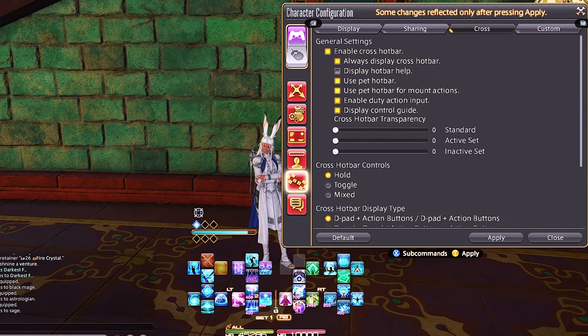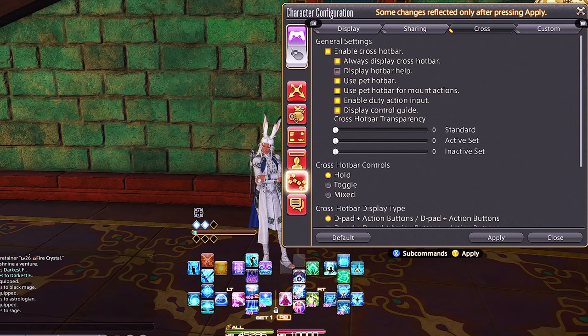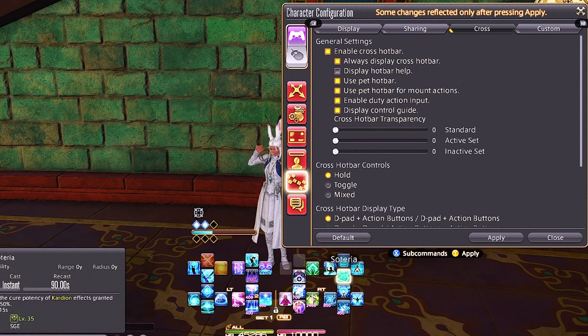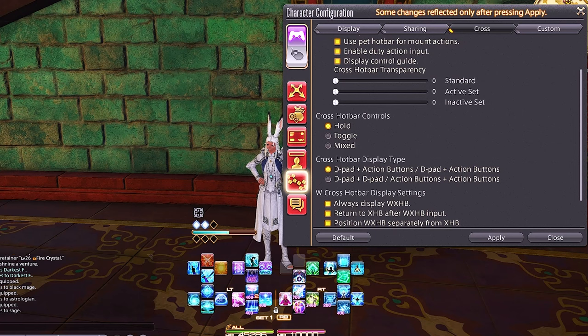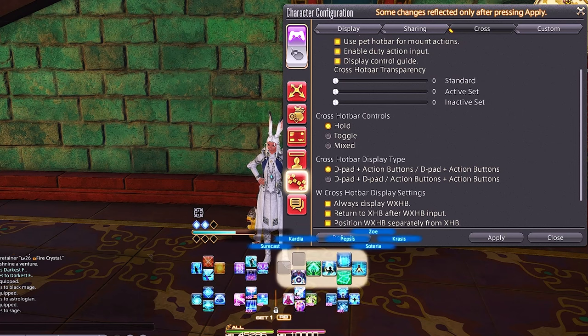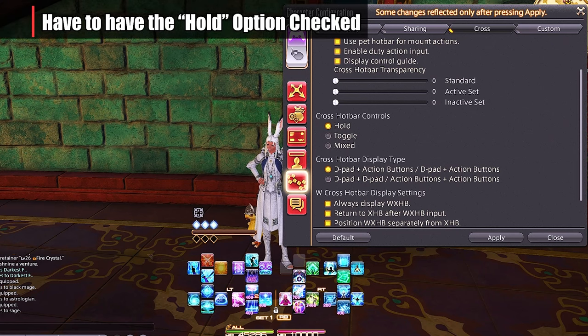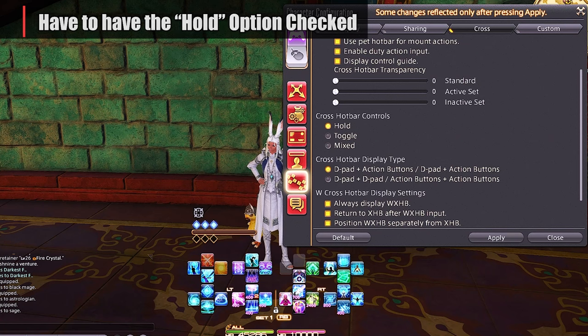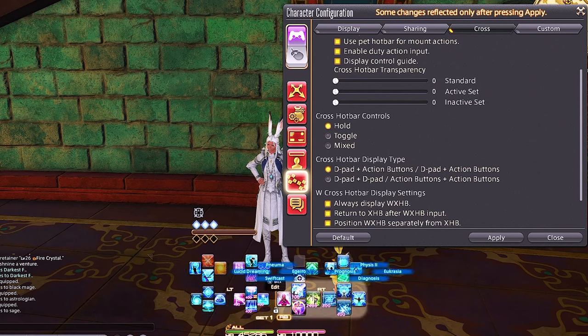You can have the pet hotbar — I don't really use that, I just set them on my hotbars if needed. Enable duty action input — that's just for specialized duties that will pop up right next to your cross hotbar. To achieve how I play with the cross hotbar, which is double-tapping right trigger to access hotbar 2, you're going to need the hold options. This is the only option you can use for this specific setup.